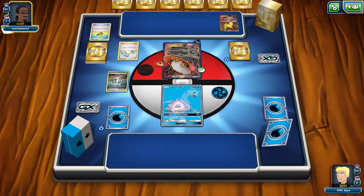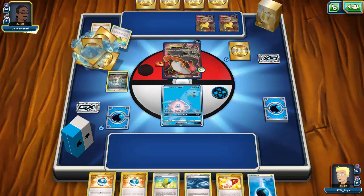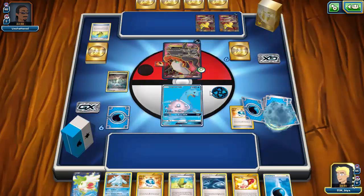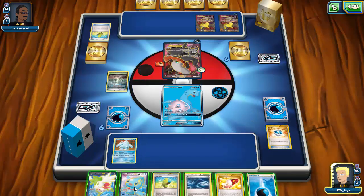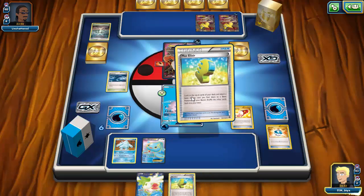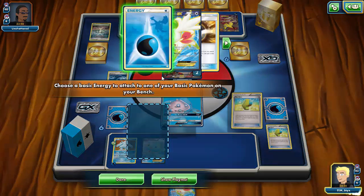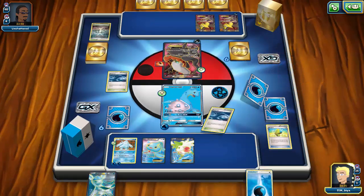I like this new hand a lot better — assuming I can get a supporter off Trainers' Mail or a way to draw cards like Shaymin. I'm going to prioritize Regice in this match because Darktina doesn't usually have much to deal with Regice — maybe a single copy of Ranger, and they don't always run Pokemon Ranger. I attach a regular water energy to Lapras and grab another Max Elixir. I hit one Max Elixir and then a second one, and can Shaymin for a fresh six cards.